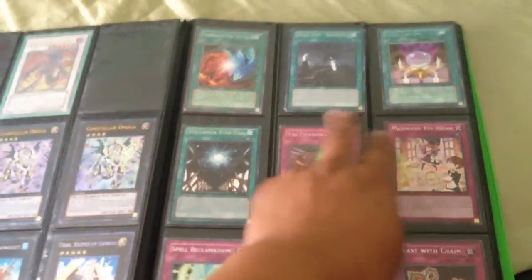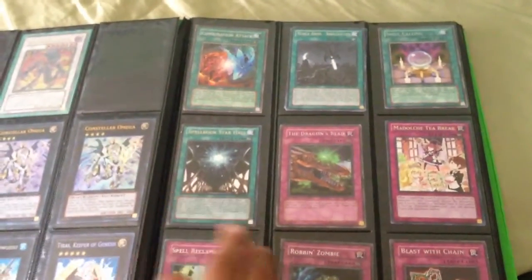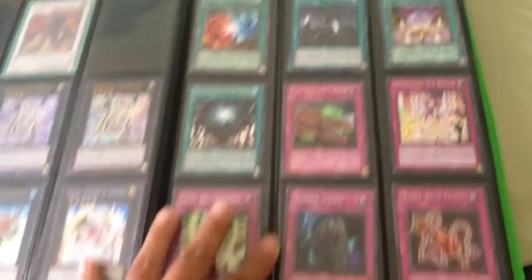These are all the rares that I have left. So, Combination Attack, Noble Arms Art for Dieter Spell Calling, and Spellbook Star Hall. The Dragon's Beed, Medulce Teab Break, Spell Reclamation, Robin Zombie, and Blast with Chain.